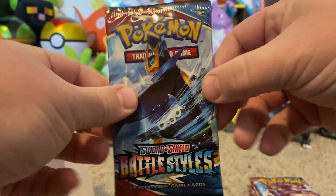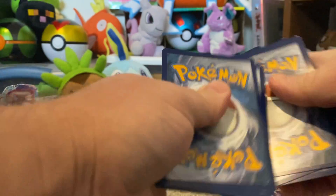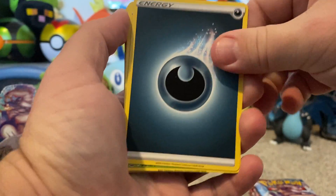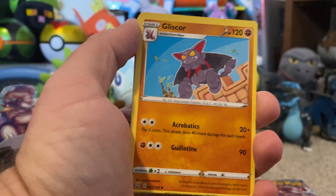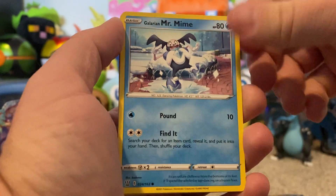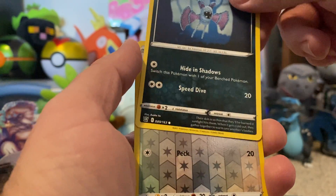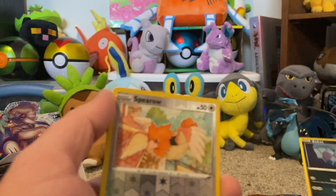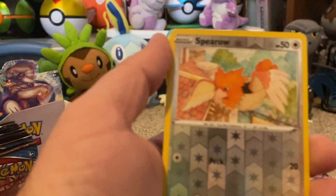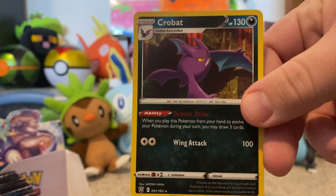We've got the Empoleon artwork first. I think Sinnoh was the only generation where I like all three of the starters. We've got Darkness Energy, Surskit, Gliscor — the worst characters ever — Baltoy, Mr. Mime, Flaaffy, Ninjask. Zubat, one of my favorite guys — love that art — set that aside, the reverse holo Ninjask, and oh, Crobat! Very nice, put him by his little buddy.